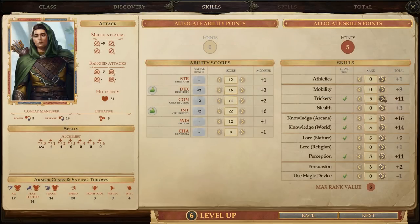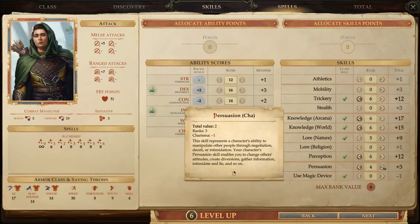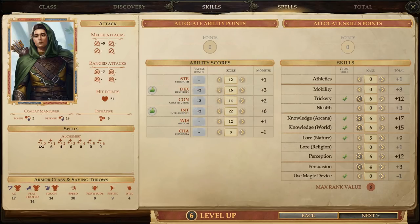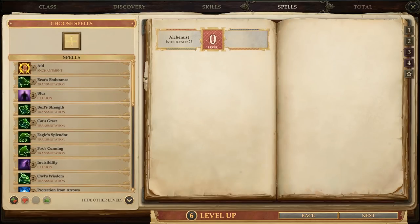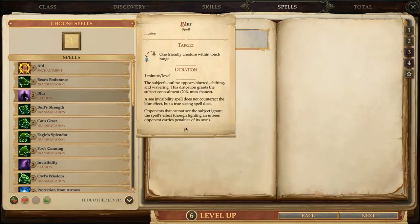Next, we've got our skill points, and that's pretty straightforward. We'll boost everything but Nature Lore. And that brings us to Silverleaf's new spell. Again, he's got a lot of good options here, but we'll grab Blur for now. That's a pretty solid defensive buff.